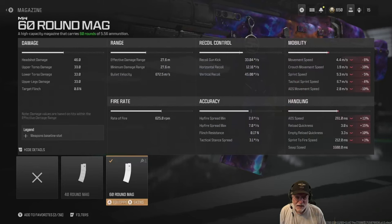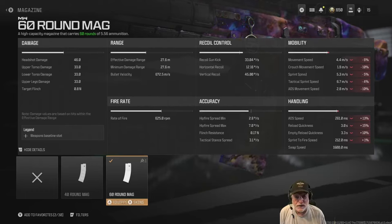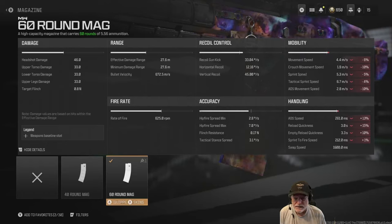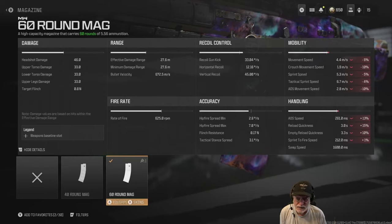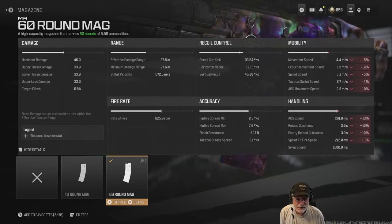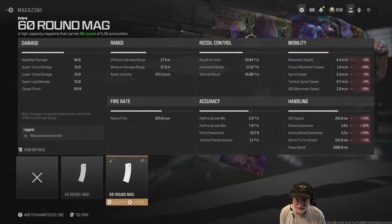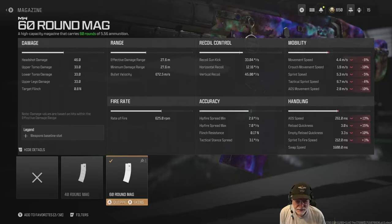Let's take a look at the configuration, starting with the 60 round mag. That'll give us 46 headshot damage, upper torso, lower torso, and upper legs at 33 — decent damage. The fire rate is 625 rounds per minute, about 10 rounds per second, so we can easily calculate times to kill. Effective damage range reaches out to 27.6 meters, which is also the minimum damage range. Bullet velocity is 672.5 meters per second, fairly accurate. Gun kick is 33 degrees per second, horizontal recoil 12.16 degrees per second, and vertical recoil 45 degrees per second.